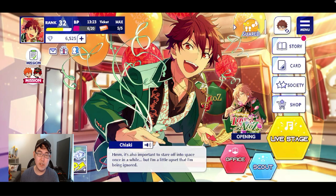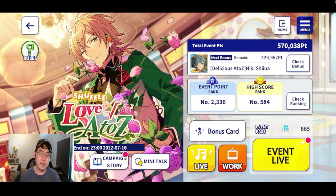So for this particular event that just started, it's an event point event where you play a bunch of lives and do work, and you get points from those things in order to get rewards. There are three parts to this: there's the event points rewards, which you get for reaching certain milestones; there's the event point rank, where depending on how many points you have ahead of other people, that's your rank and you get rewards from that; and then there's the high score rank, which is based off your high score from the event song itself.